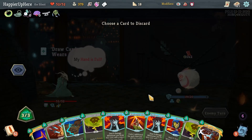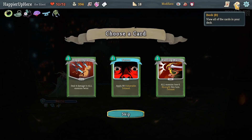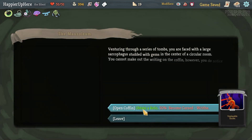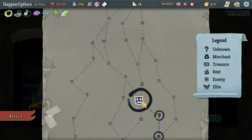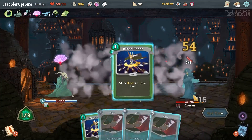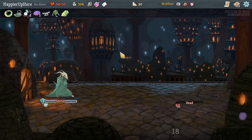Terror, Piercing Wail, or Dagger Spray - I already have enough Dagger Sprays. I have way too many Piercing Wails so let's take the Terror. I got Orichalcum - if I had taken the curse event it would have been Writhe, and with a full opening hand that would have been a disaster. Let's play Blade Dance twice and then a bunch of Shivs - almost killed in the first turn. Choke for the kill. Got a Block Potion.